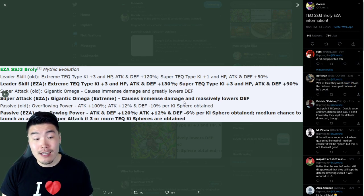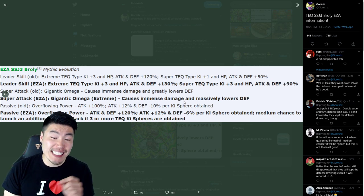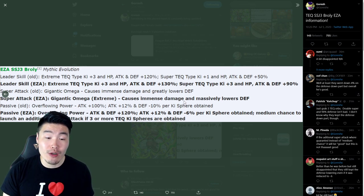His new passive is Attack and Defense plus 120%, Attack plus 12% and Defense minus 6% per Ki Sphere obtained. There's also a medium chance to launch an additional Super Attack if 3 or more Tech Ki Spheres are obtained.